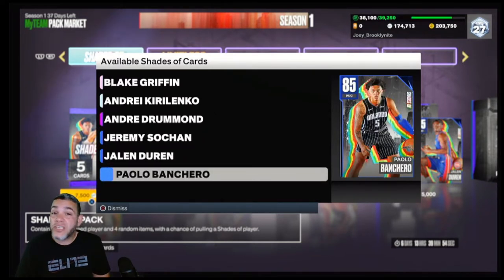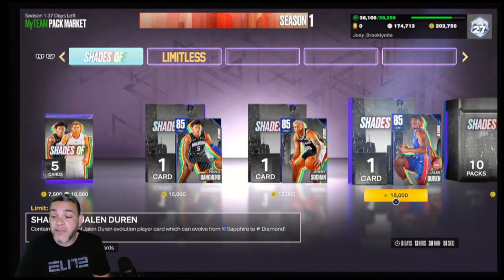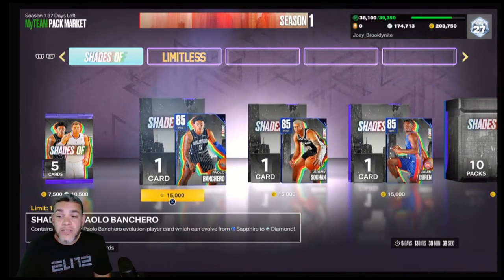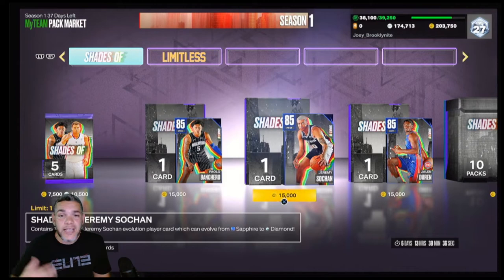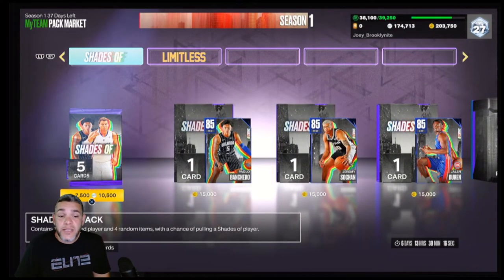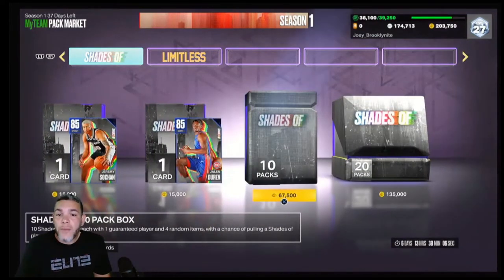These 'Shade of' packs are going to be the Tuesday packs. If you get all the rookie cards originally owned — which is why they're selling them for 15,000 VC a piece, not even MT, which is a sucker punch from 2K — and you evo all of these cards to diamond, at the end of the road when you evo all of them, you'll be getting a pink diamond Cade Cunningham. The card hasn't been released on 2KDB yet, but it is going to be a pink diamond. Packs are 7,500 VC or 10,500 MT — like the flash packs from before — so the cheaper end means the odds are probably going to be worse.